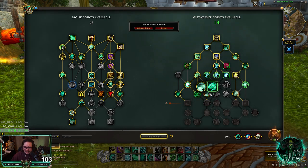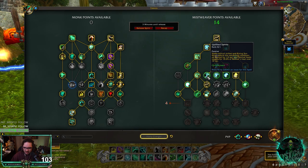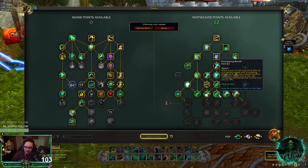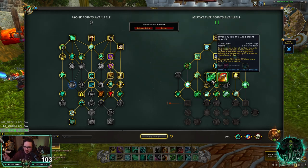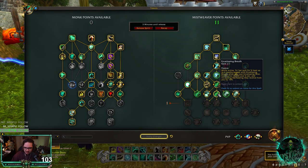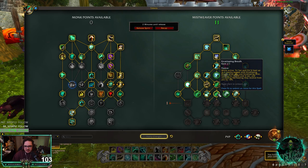We do need four more points, so we're going to have to take some points somewhere. We're going to go Uplifted Spirits here, and then go for Yulan, and then Enveloping Breath. So Yulan is the same Yulan, except Enveloping Mist cost is reduced by 33% when Yulan is active. And then Enveloping Breath is going to heal people while it's active, so you have another AoE heal, which is really good.